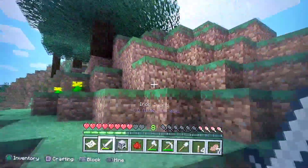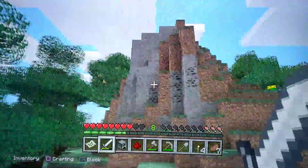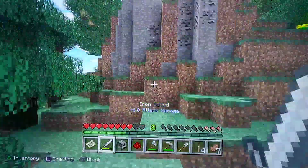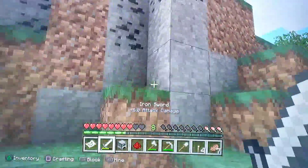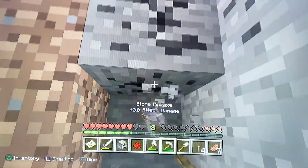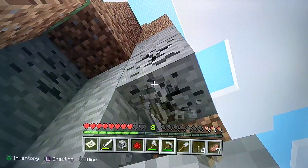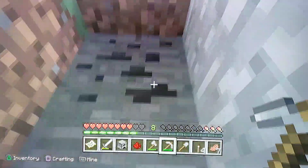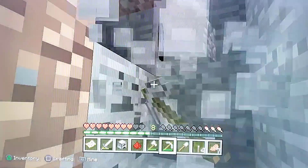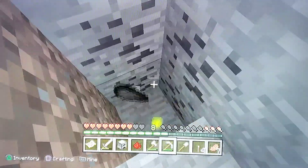I believe this hill here is somewhere nearby — yeah, it's this hill, we just gotta go to the other side. Let's grab some of this coal real quick while we're here. We won't have to later. Let's grab the cobblestone — nice, this is a pretty good pocket of coal.